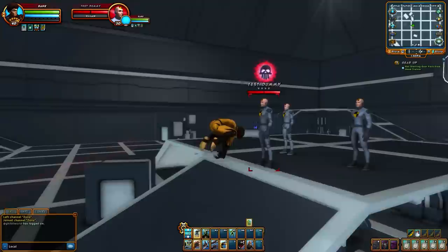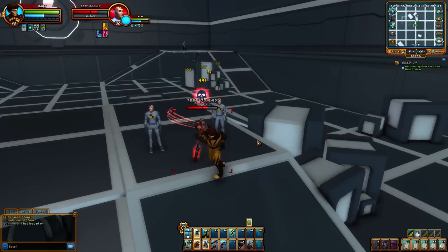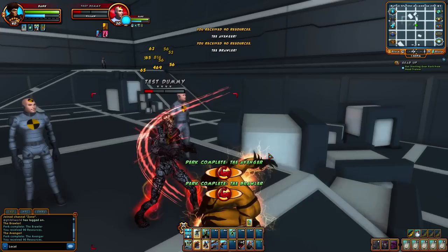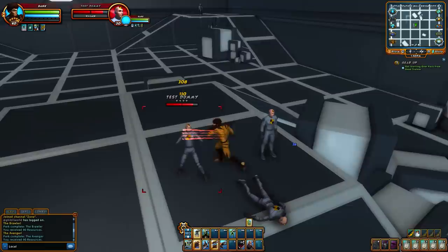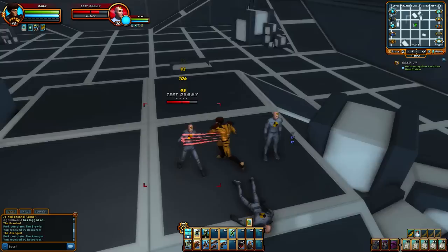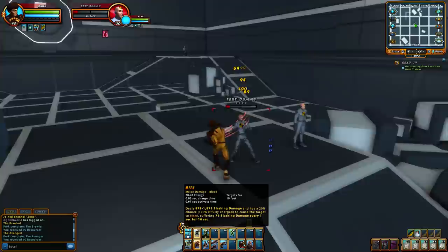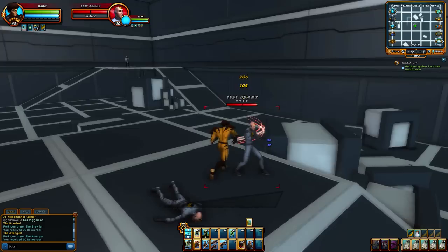I did a lot of explaining, so hopefully that's okay. Use a pounce here — it looks really neat. Let's go put some bleeds on this guy. They've got the new bleed animation, which isn't exactly new — it's been out for a while. He had five bleeds on him, so it's pretty good. Also you have Bite — it deals 800 to 1,800 slashing damage with a chance to cause a bleed, 100% if you fully charge it, so this one does an automatic bleed. It looks really neat — bite the guy in the shoulder.